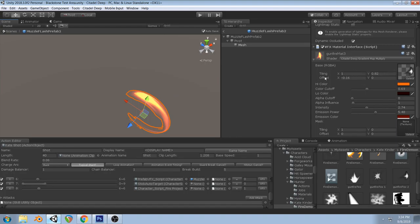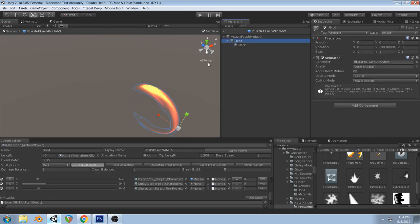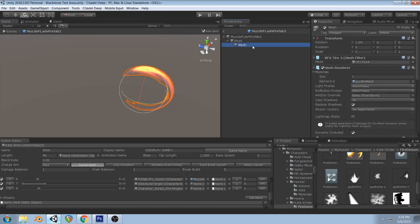So we have a little particle here, and we just rotate it around like this. What we do to make it more interesting is stretch it out in different ways, so it goes around like that. I also randomize that stretchiness and randomize the rotation at runtime. The idea is that it's sort of like a spark coming out.